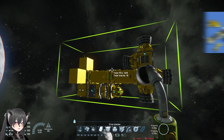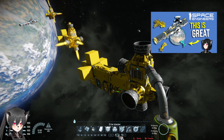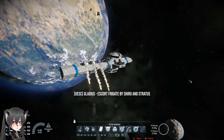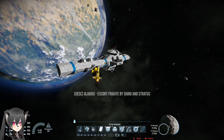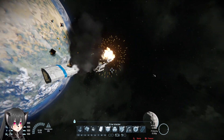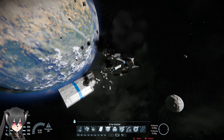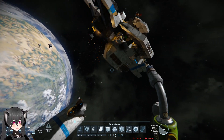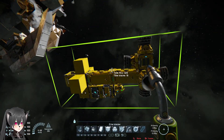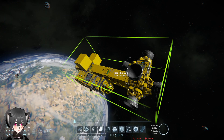Hey guys, we all know how deadly these AI missiles can be — these things can one-shot almost any ship out there. As you guys can see, how destructive these things can be: the ship has lots of rockets and other turrets, and they are nowhere near enough to stop these low-PCU missiles.